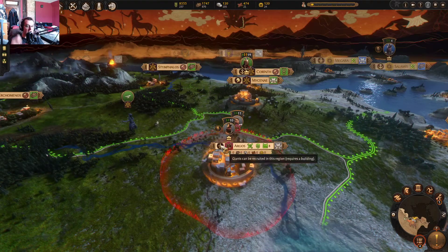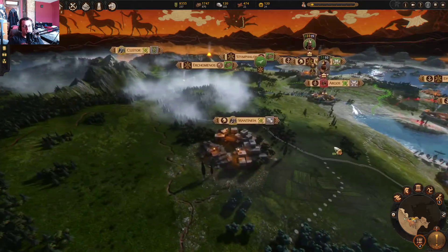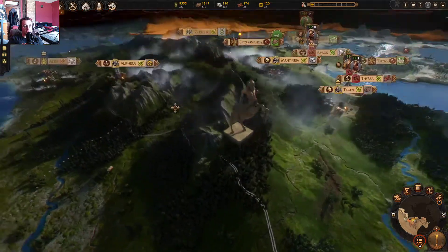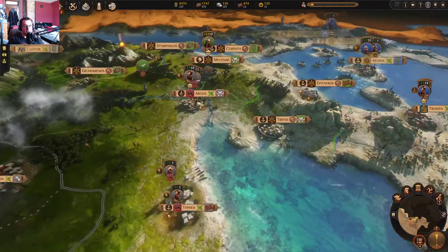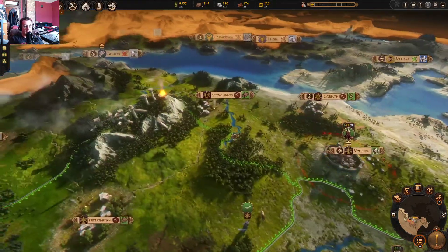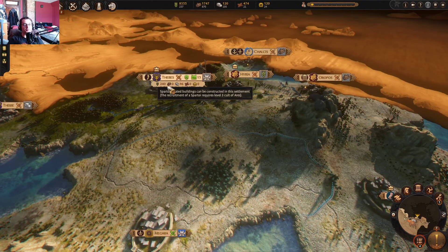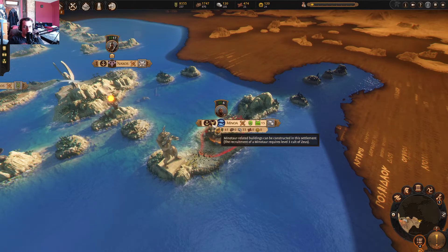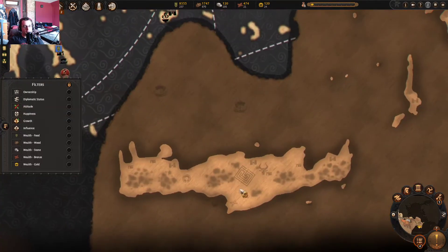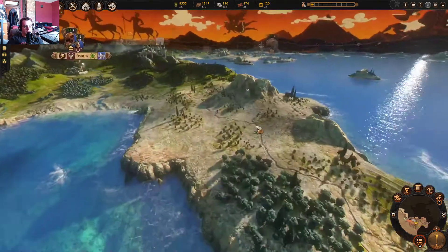Also, Argos has giants, which I don't believe was always the case. It seems like they've really made sure almost every province has some form of mythical creature you can recruit from it. Giants, giants, centaurs — they're everywhere. At least those ones are. But things like Spartoi — this is the only settlement I've found that has Spartoi. Minotaurs I'm pretty sure is just Minoa and Knossos, because that's where the labyrinth is supposed to be.